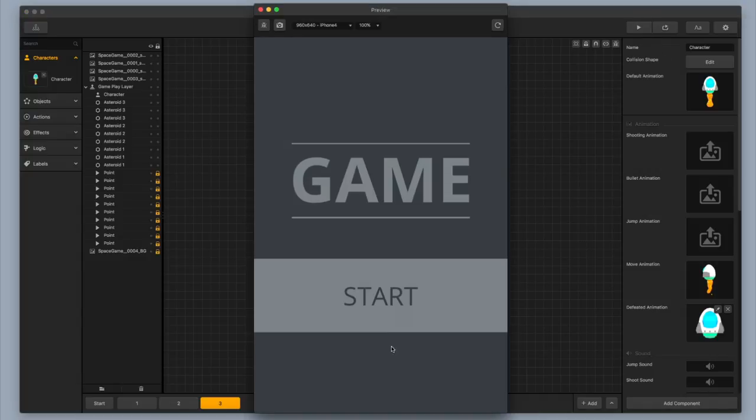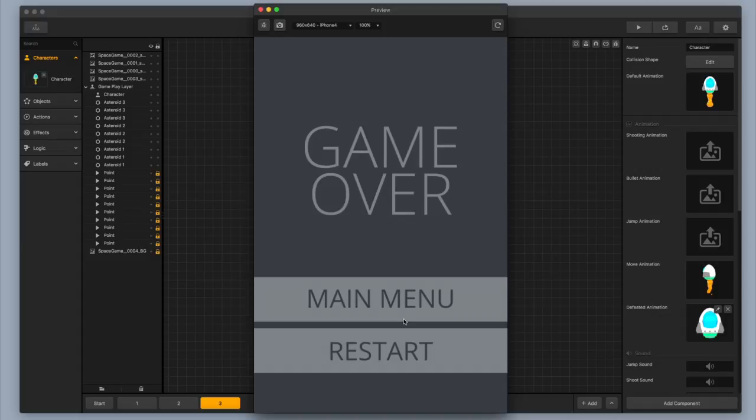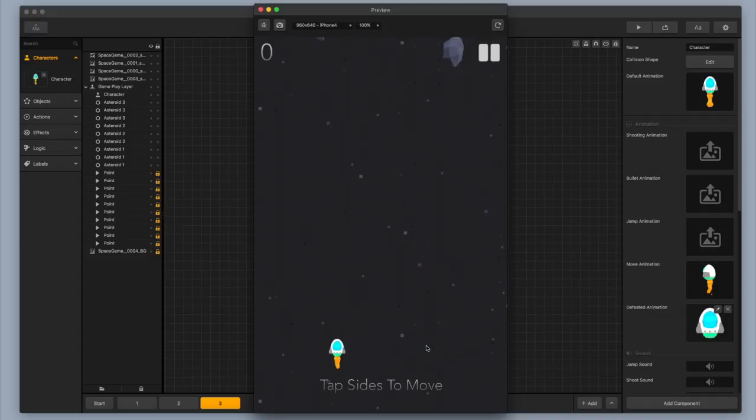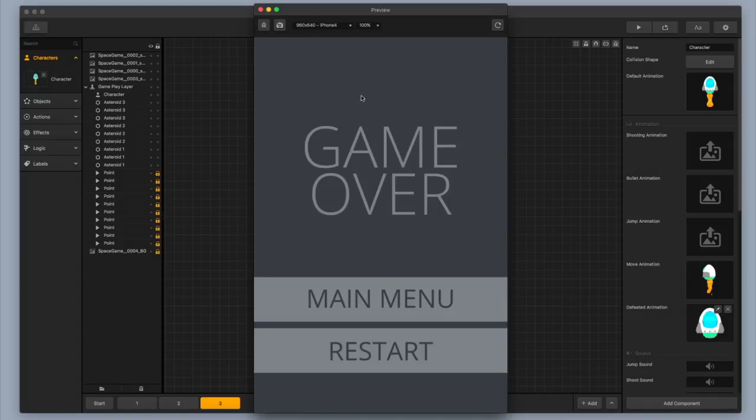I'm going to press play and check out how my defeated animation looks. I'm going to run into this big asteroid real quick. I like that — that's cool. It's really fast, it doesn't take up too much time, and you're able to play again right away. That works perfectly.